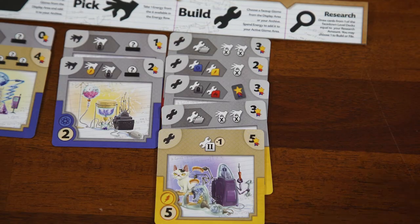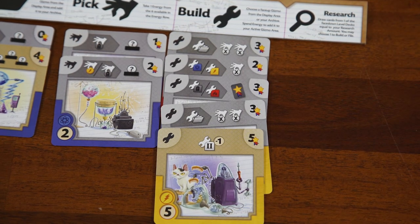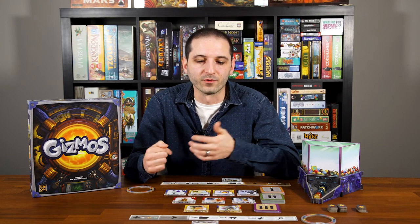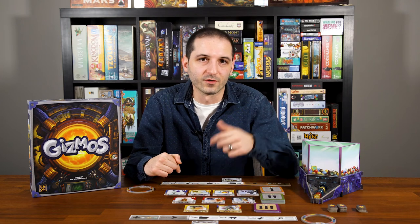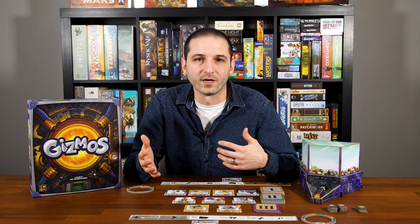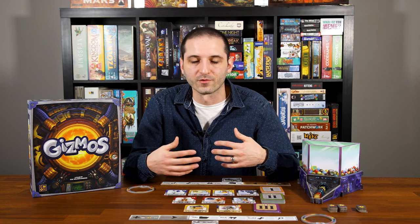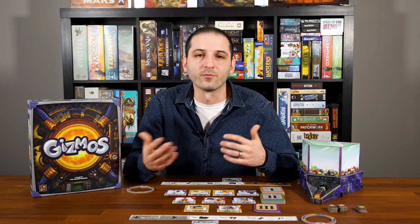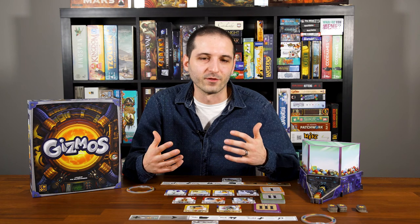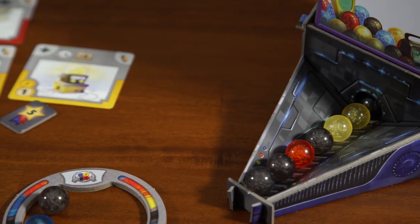In my experience, the scores at the end of the game have all been pretty close. It's nice how all the points are open information — the only points you get are from the actual gizmo cards and the victory point tokens, so you can always look over and see everyone's current score. If you're only behind by one or two points near the end, or behind by eight or ten with a few turns left, that can inform your decisions. It keeps games fun because I've never found anyone to be completely out of it with substantial time left.